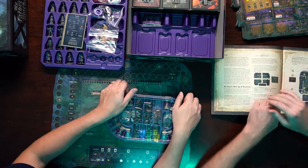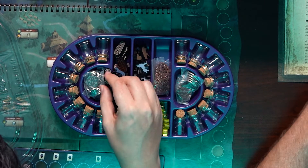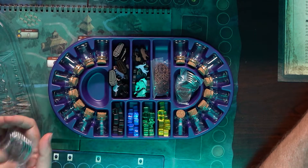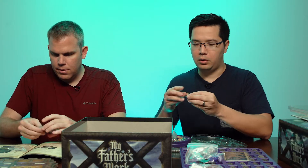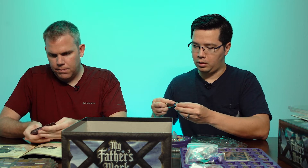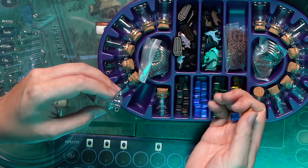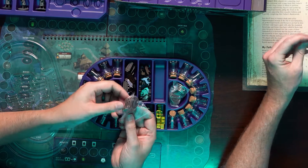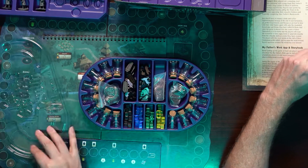There are some animal tokens and a coffin piece. Some of the pieces look like metal — metal pieces, metal coins in ones and fives, and these little jars. More little animals and little gears — metal gears. That's fun.